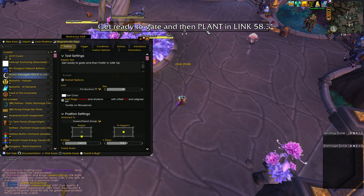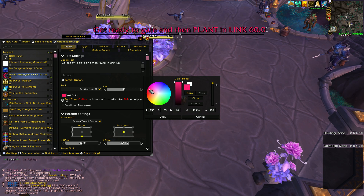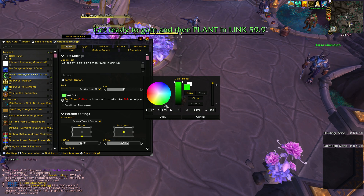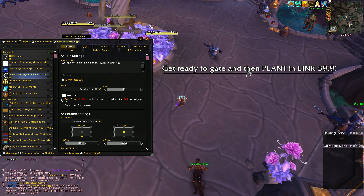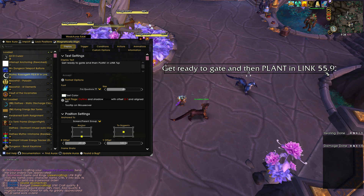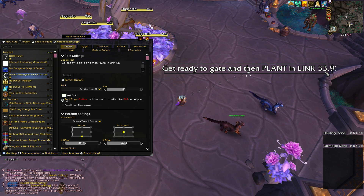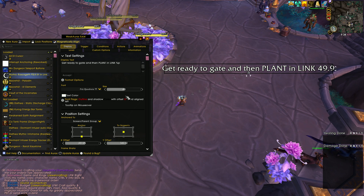If you want to change the color, hit Text Color, change to whatever you want — red, purple, pink, green, whatever. Just make sure to hit OK after. You see this timer here ticking down — that's the %P. Now you might think, 'Oh, a one-minute timer, that's completely useless to me.' You're correct — that is useless. So you have to add a trigger.